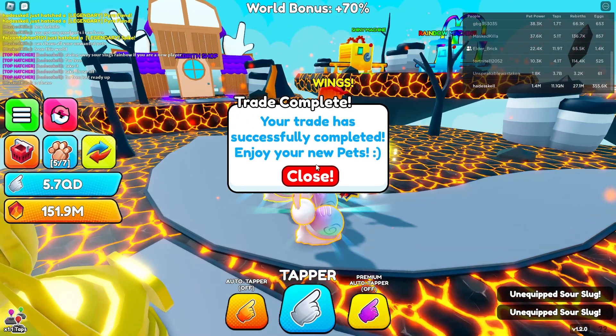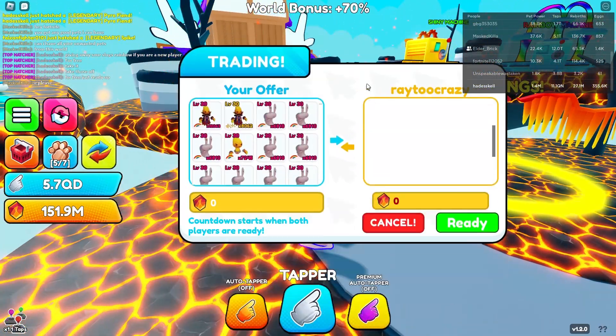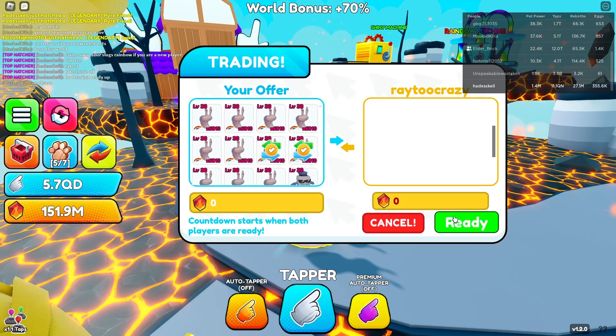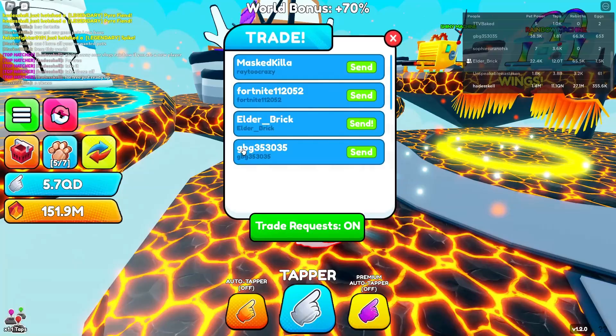That's two out of the ten sour slugs we're giving away. We got Mass Killa — looks like he's asking for some, let's hit him up. We're going to give him two more. That's 12k damage each, so that's 24k pet power already gone just off two pets. I'm actually crazy for giving these away.